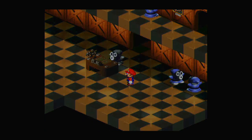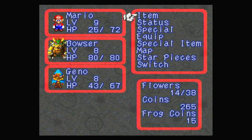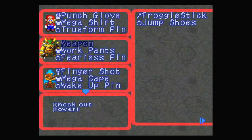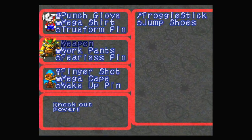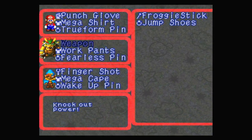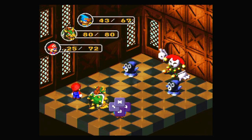I've already switched powers. Have I changed the equipment? This is the other thing I need to do. I'm sure I've already done all this. Anyway, let's take out some of these Sniffits, because they are the main enemy of this area.